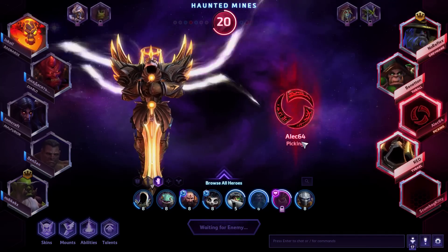Here's how to do this on Hotslogs as well. Find Greymane — he's at the bottom with a 39.5% win rate. Let's say we're a Diamond player. You can search for Diamond, and under the wins-by-map tab, you can see that at Diamond level, Greymane is doing really well on Warhead Junction and also good on Garden of Terror, Haunted Mines, and Battlefield of Eternity. You can search different levels of play, like Bronze, and compare the map performance there too.